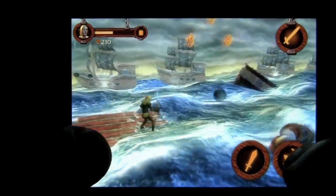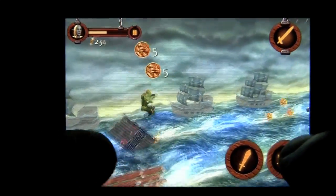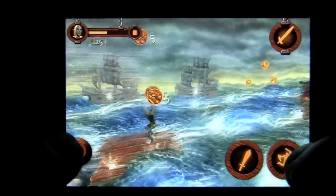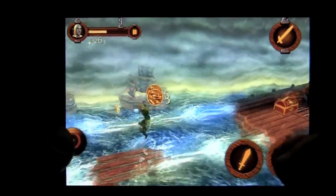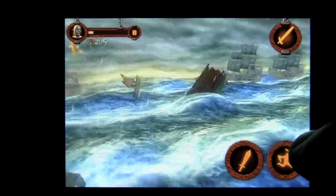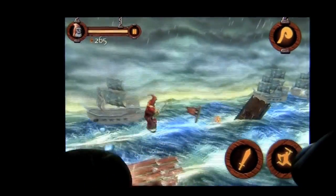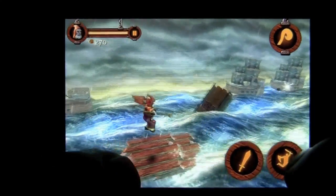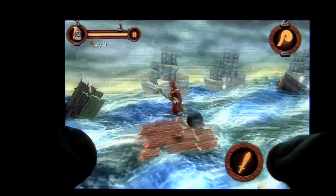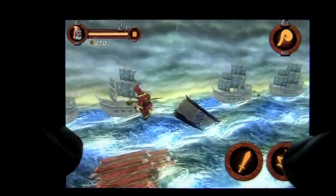Watch out for the cannonballs — took one there. Take too many and you'll have to start over from your last checkpoint. The more coins you can collect, the better. We can switch to the Mage or the Wizard here, and he does great at floating, so he's a good character to use during this water traversing part. He can jump up and float over those cannonballs and prevent damage.